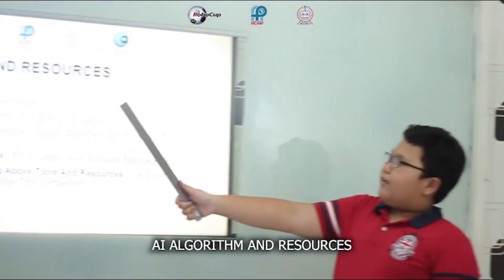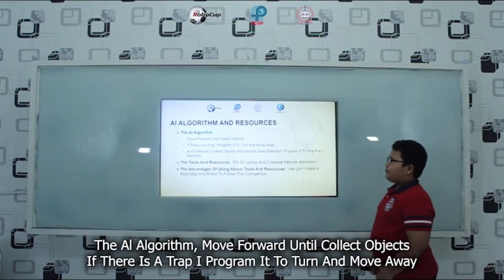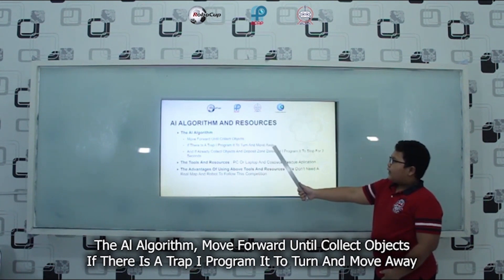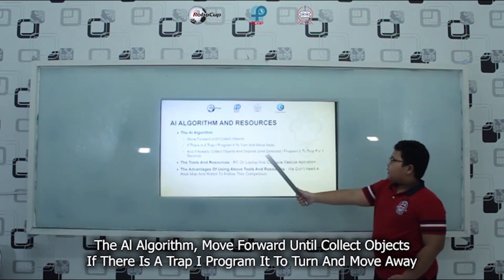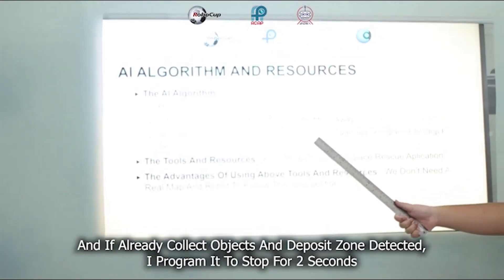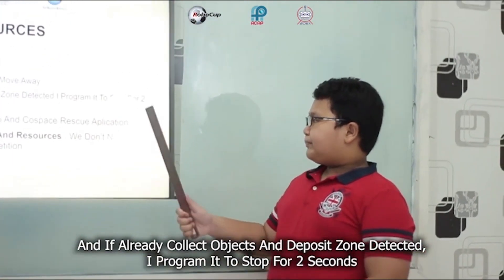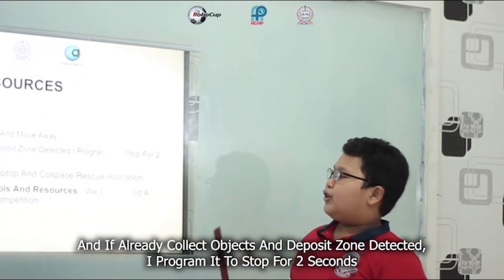AI algorithm and resources. The AI algorithm: move forward until collecting objects. If there is a trap, I program it to turn and move away. And if objects are already collected and the deposit zone is detected, I program it to stop for 2 seconds.